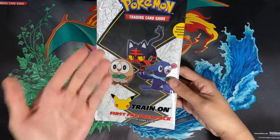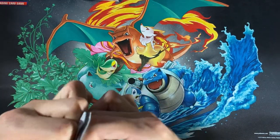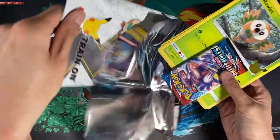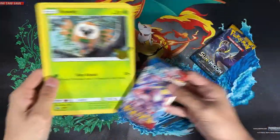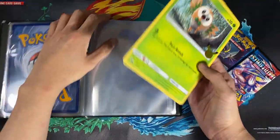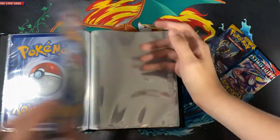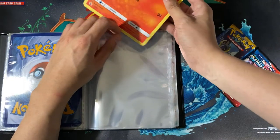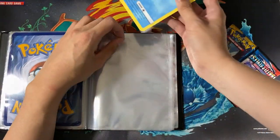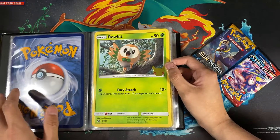The long story about this First Partner Pack — I was supposed to open it in random Pokemon videos, but I wasn't able to get any for a very long time because I missed it. I couldn't find any in stores, and the only way to get it was from eBay, but I didn't want to support scalpers. So I decided to hold on and skip that month. Then luckily, one of my local game stores nearby had one in stock and got it for me at MSRP.